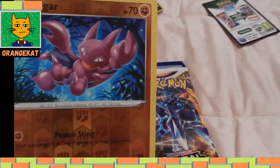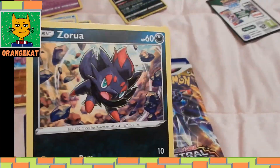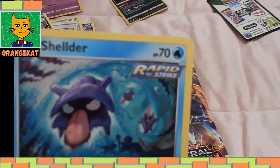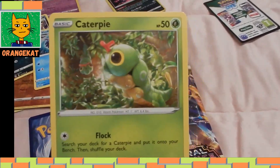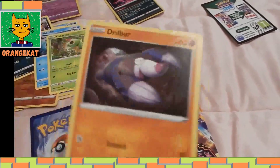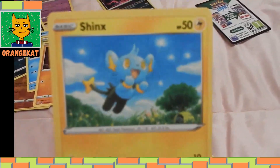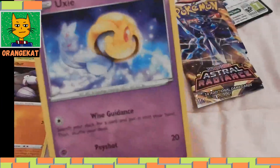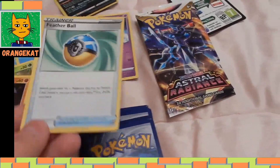Uncommon foil card: Gligar, Fighting type. Shroua, Dog type. Shellder, Water type. Caterpie, Grass type. Drillbur, Fighting type. Shinx, Electric type. Uxie, Psychic type. Trainer item: Featherball.